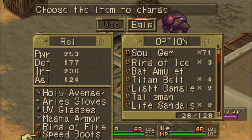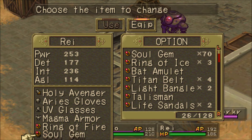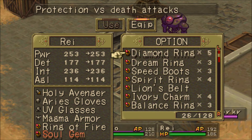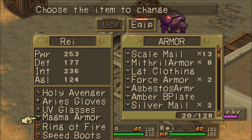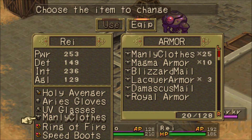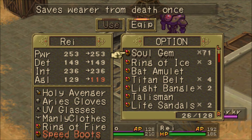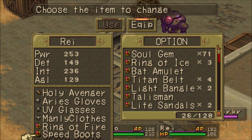The second accessory doesn't really matter as much. I'm going to go with Speedboots and the Manly Clothes. Manly Clothes are cheaper than Soul Gems, so it's a very similar setup, honestly, to the Lava Man.